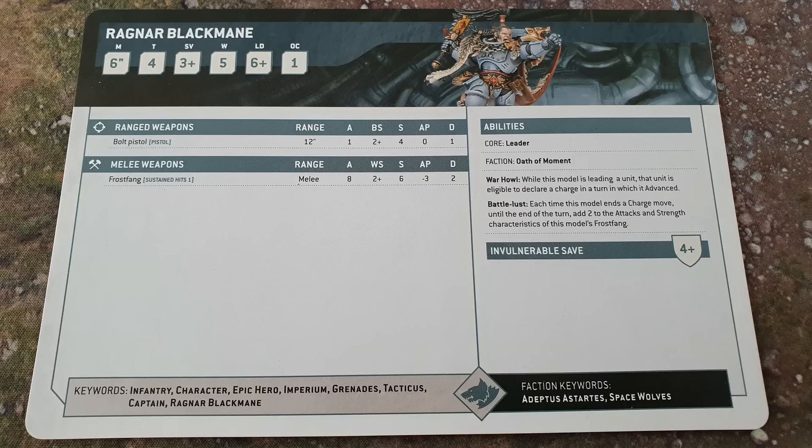Next up, we're going to take a look at Ragnar Black Mane, the new kid on the block. He can lead Wolf Guard, Blood Claws, Grey Hunters, Assault Intercessor Squads, Blade Guard, Veteran Squad and Intercessor Squads — he can lead a lot of different units. And War Howl is his crowning achievement: while this model is leading a unit, that unit is eligible to declare a charge in which it advanced. So stick him in a unit and you've got advance and charge. What's not to love about that?